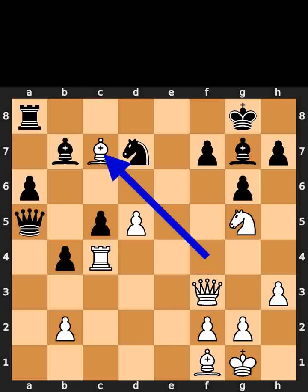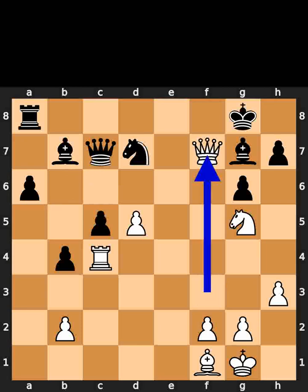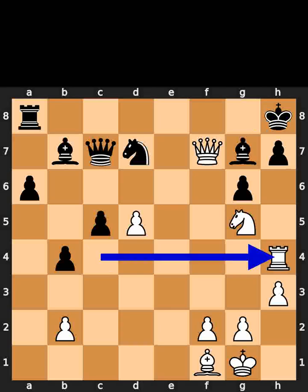White plays bishop to c7. Black takes the bishop on c7 using the queen. White takes the pawn on f7 using the queen with check. Black plays king to h8. White plays rook to h4.